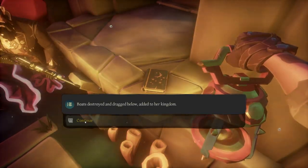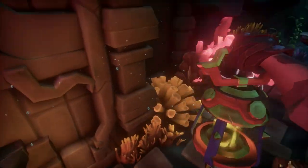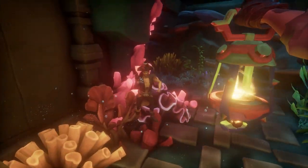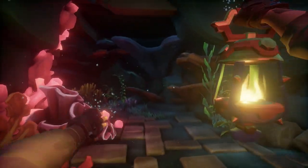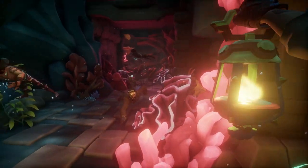You're going to find journal number three right here on the left side of this tunnel area. Something funny about this particular shrine: there was another crew that we ran into down here. They were pretty cool and instead of attacking we kind of became friends. I showed them where all the journals were, so I became their journal sherpa. But that was journal number three — we're going to keep swimming and I'll show you where journal number two is.